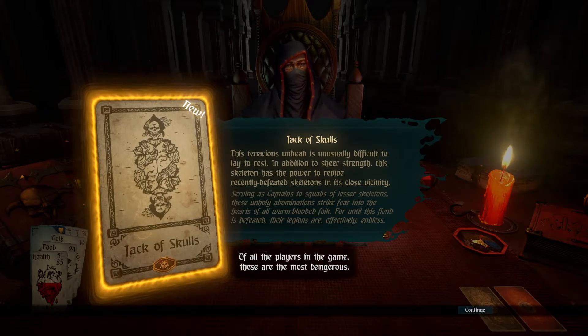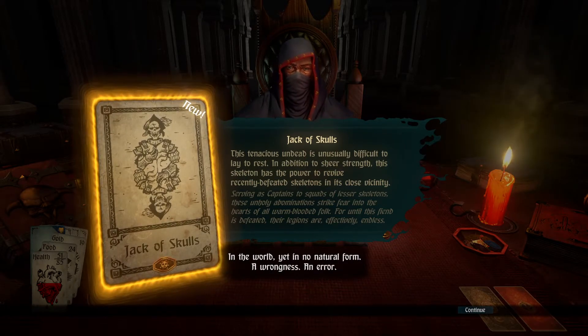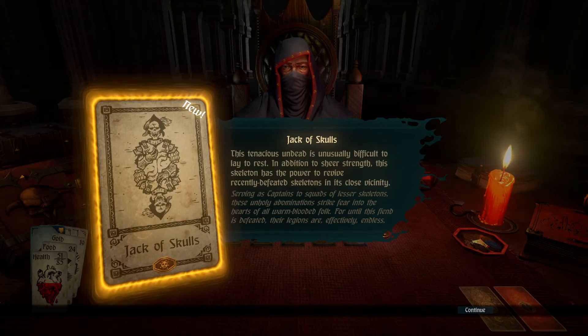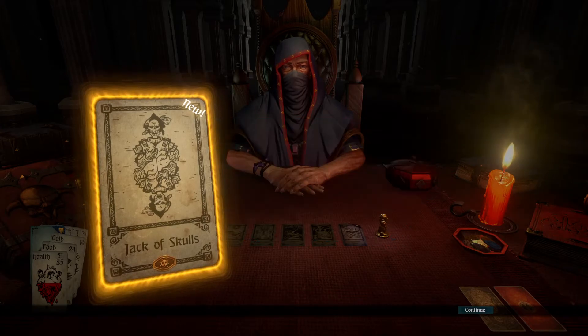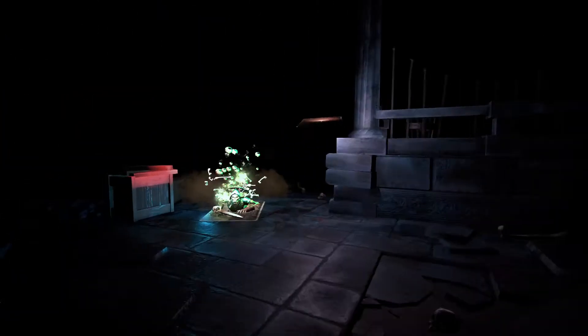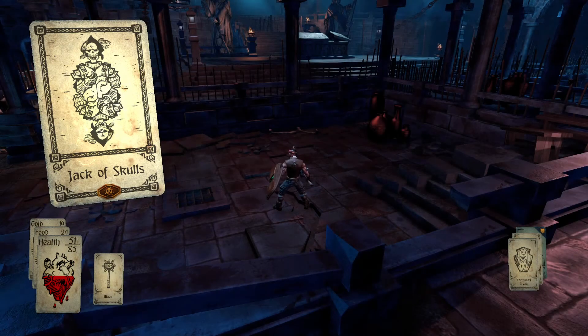The Jack of Skulls. This tenacious and unusually difficult foe is one of the most dangerous in the game. A wrongness, an error. This skeleton has the power to revive recently defeated skeletons in its close vicinity. Serving as captains to squads of lesser skeletons, these unholy abominations struck fear into the hearts of all warm-blooded folk. For until this fiend is defeated, their legions are effectively endless. There's a token in it for you if you win. Let's best this guy. A four of skulls - we can easily win that. But it seems we will have to focus on the Jack of Skulls first. Let's take him on.